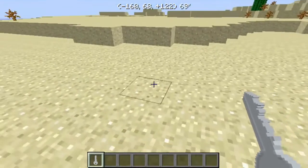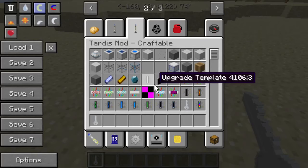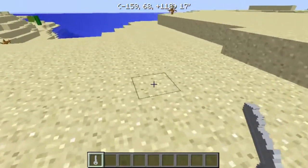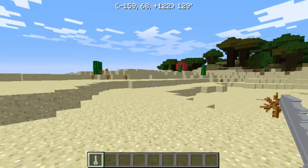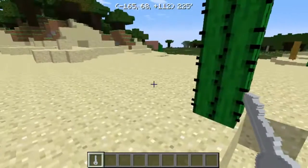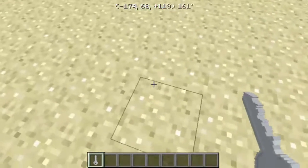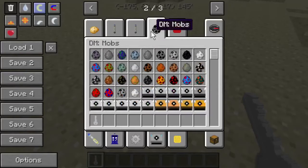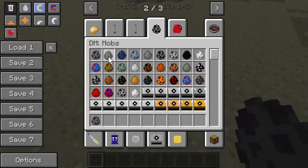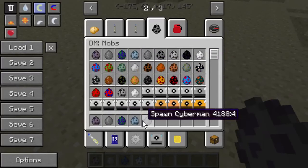You'll need your own TARDIS key, and what you can do is right click the key - there we go, sets it as owner. I had this working, but I wonder... okay, you know what, if my suspicions are correct let me go ahead and show off the Daleks mod first because I think they may be interfering with each other. But the TARDIS mod is so cool I've got to show that one to y'all too.